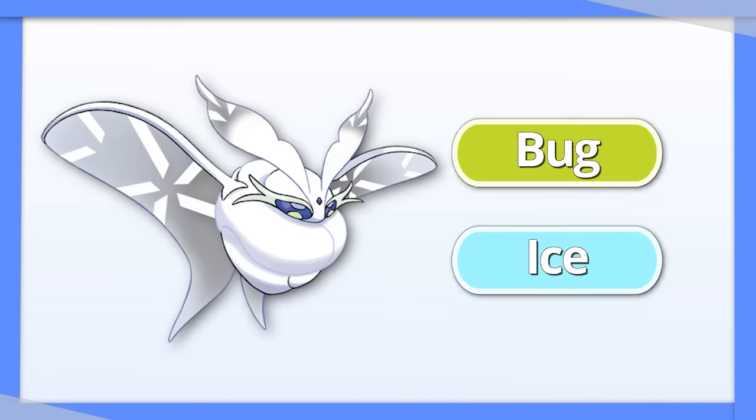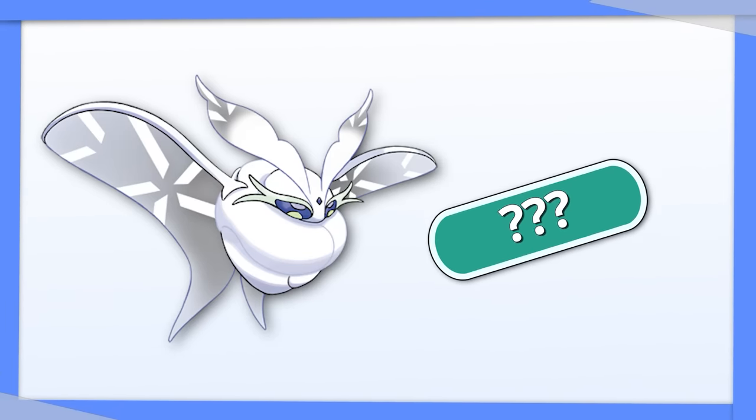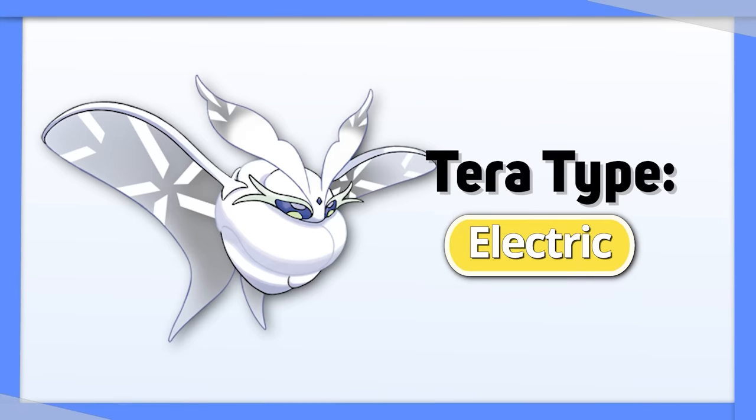Frosmoth has the single worst typing in the game, so turning it into anything else is already a big upgrade. I think the best choice is Water, for the resistances and lack of weaknesses. Electric is also a good option, as Frosmoth already threatens Ground types, Electric's only weakness.